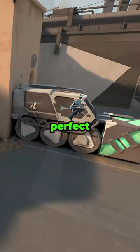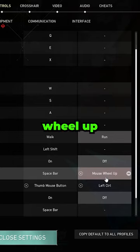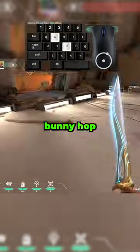You need to change this setting if you want perfect movement. Go to your controls and bind your jump to mouse wheel up, then go to your equipment tab and unbind changing weapons with scroll wheel. This is how people are able to consistently bunny hop around the map.